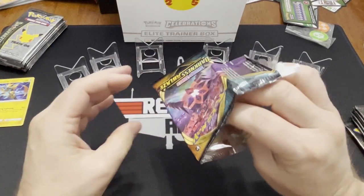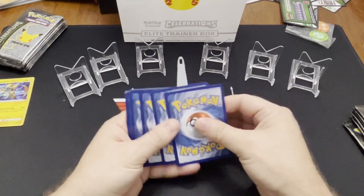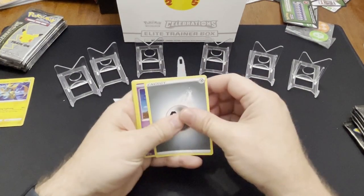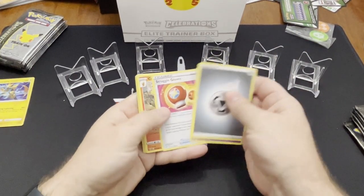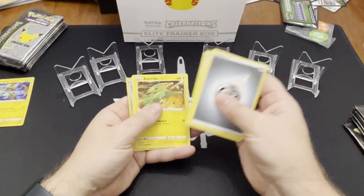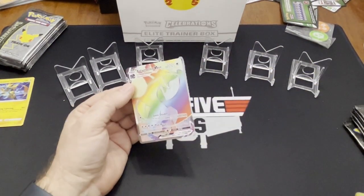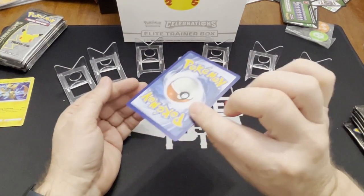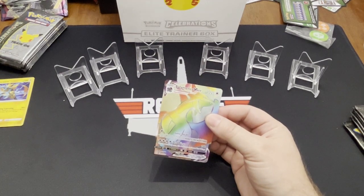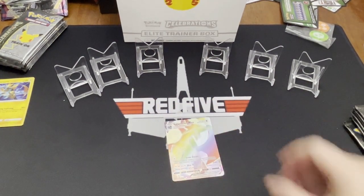This is a Darkness Ablaze pack. I'm going to assume four again. Yep. Struggle Gloves, Combusken. And the pull on this one is a VMAX card — what do we got? A Salamence! Ooh, look at that. Very nice. Heck yeah, that's a good hit. And it's not damaged, so that's fantastic. Let's go ahead and put this in a sleeve. I apologize about the whole throat thing. I'm just struggling today with allergies. Look at that — that's a beautiful card. Love it. That might be one of the first rainbow-y — whatever that's called.